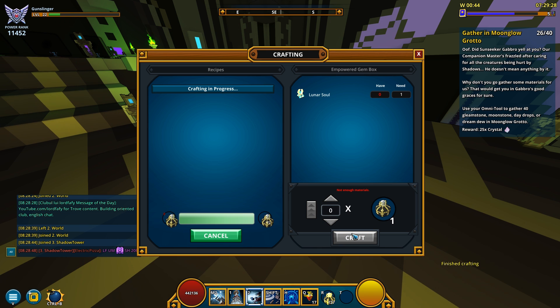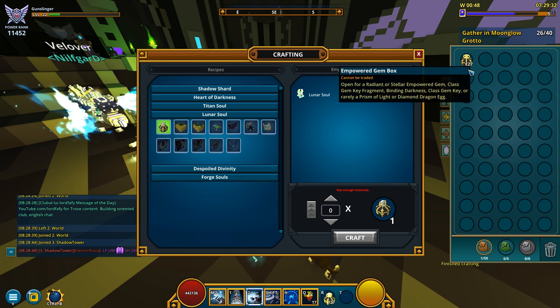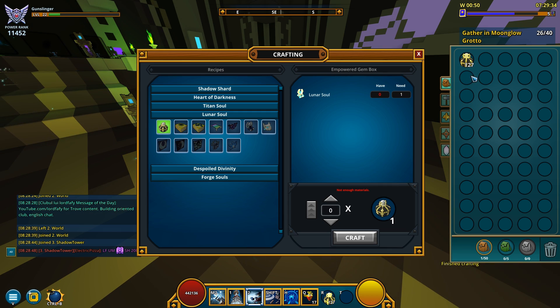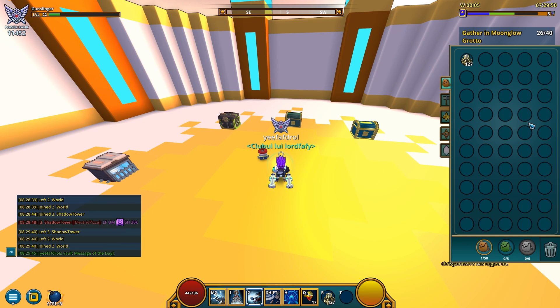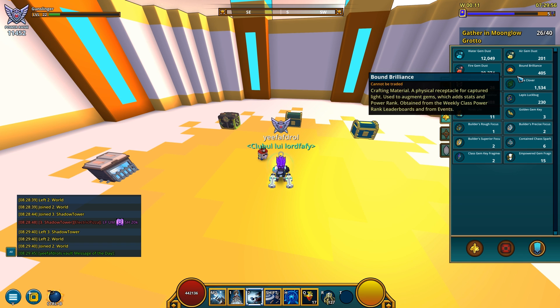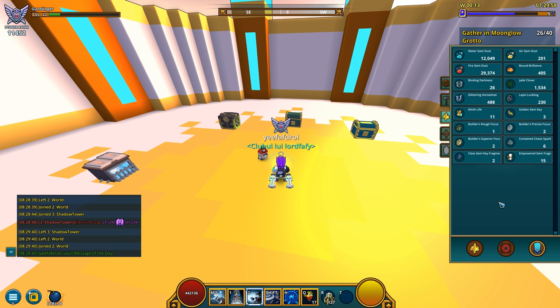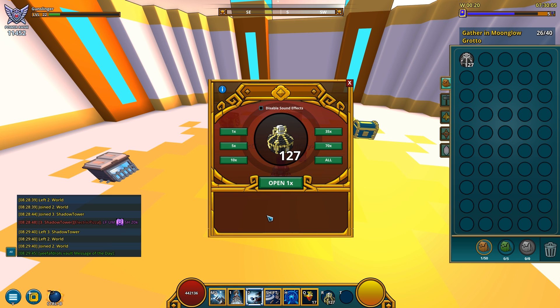Okay, this may take a while — or not. Is it done? I think it's done. 100 and almost 130 — so we got 127 empowered gem boxes right now. There's definitely nothing left to do but open them! Here's my dust situation as previously seen, just taking a quick look before I start. Wish me good luck — really hoping for a diamond dragon egg from all of these, but who knows, let's see.